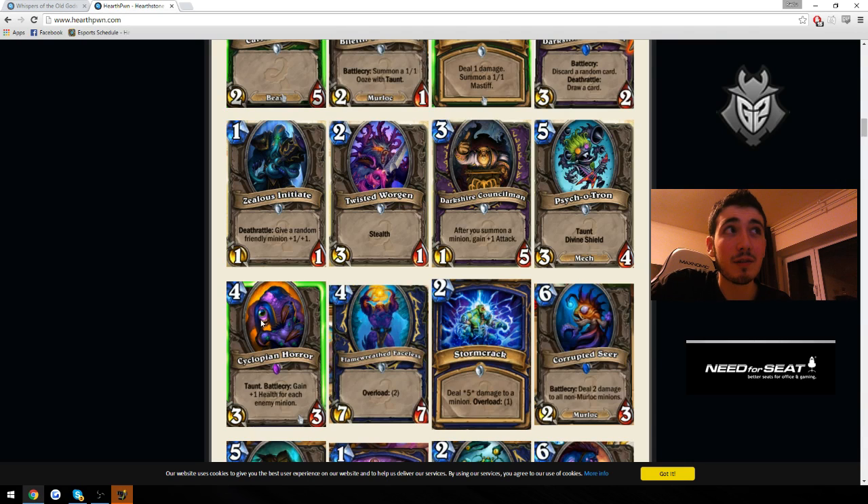Cyclopian Horror doesn't seem that good — it might be a better Senjin on par with Senjin when they have 2 minions, but doesn't seem that attractive. Flamewreathed Faceless on the other hand is pretty broken: 7-7 is really strong now with Bog Creeper costing 5 mana, and Overload 2 you don't really care about — it actually helps your Tunnel Trogg. The only disadvantage is you don't really want to overload on turn 5 because you play Doomhammer then. But who needs Doomhammer when you have such a powerful beater? Shaman was probably not the class that needed this kind of powerful card.